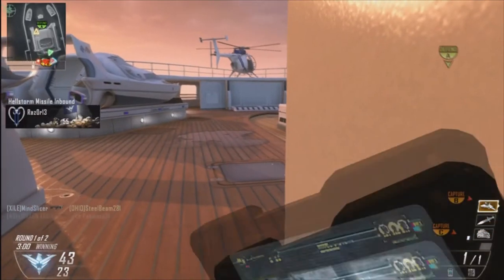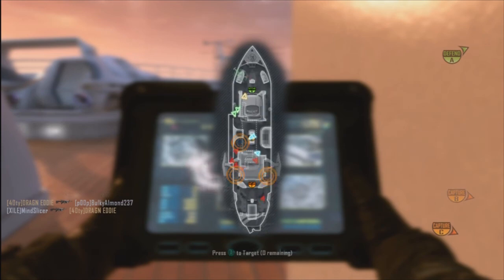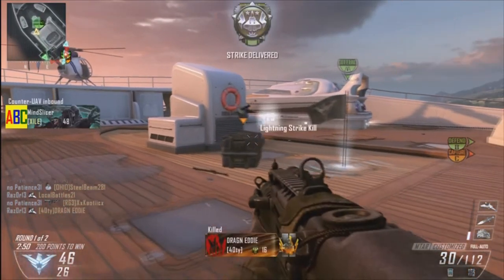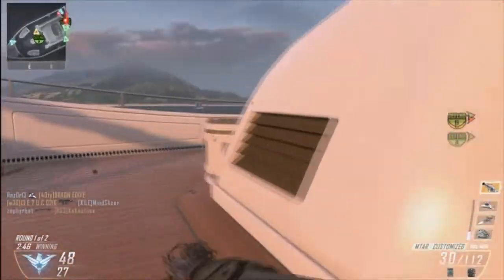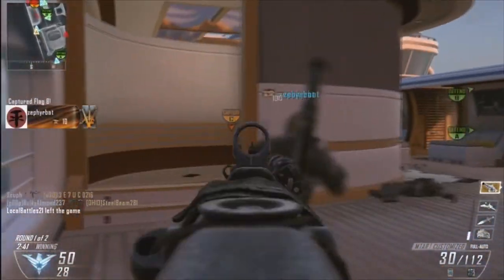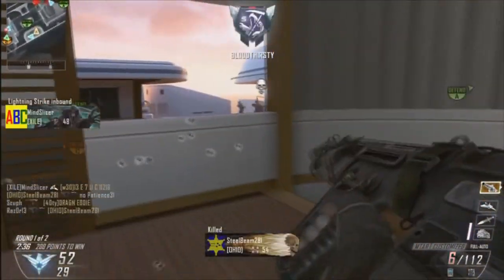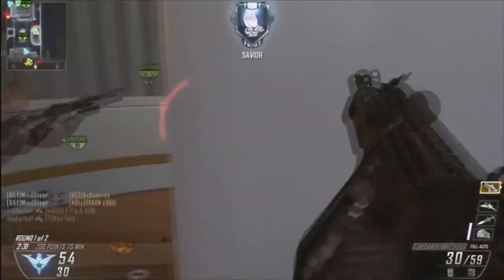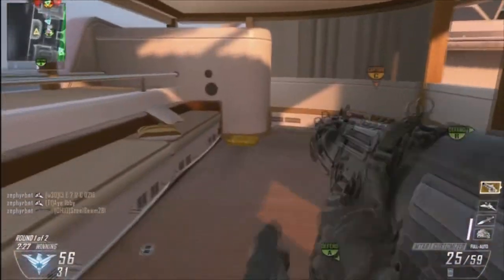Most people are going to be indoors on Hijacked if they're not by the B flag area, especially in domination where a lot of people love to camp in their own spawn — something I never understand. Picked up this War Machine here; could have double-tapped it but it's a small map. War Machine is a pretty decent killstreak. Death Machine kind of blows, but the War Machine is going to get you four to six kills.